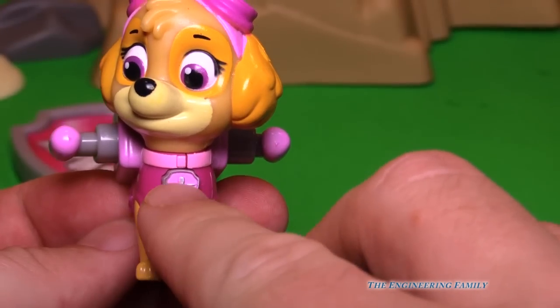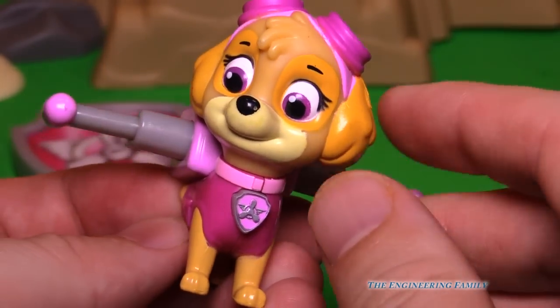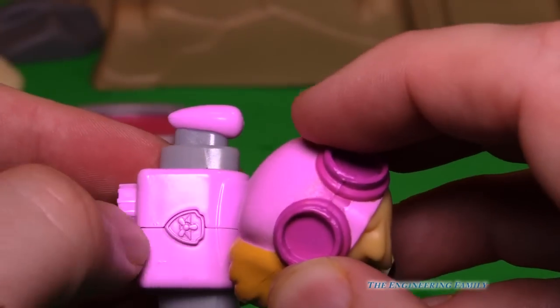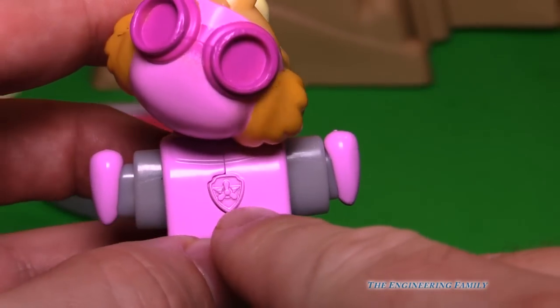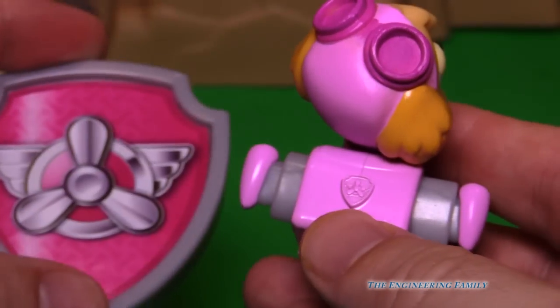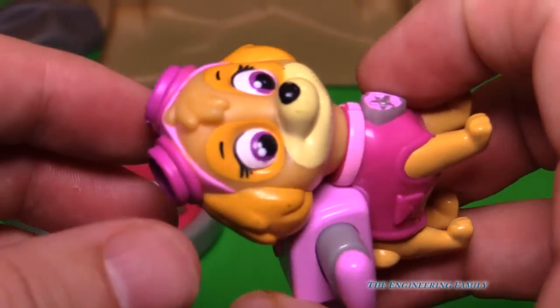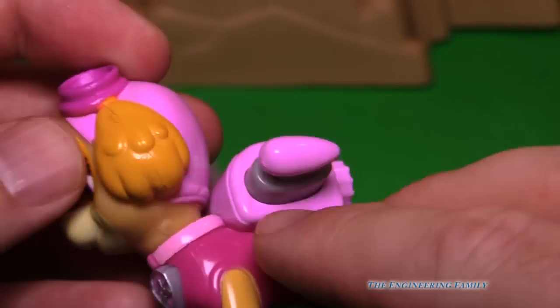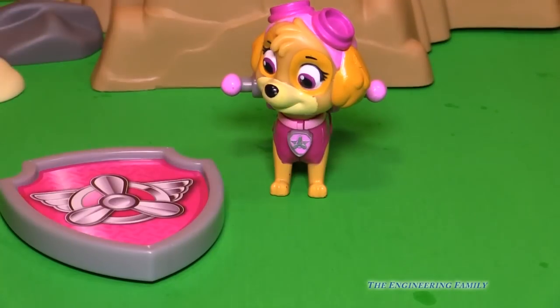All you have to do is push her badge and out come her wings. You can see she's got her goggles on, but those don't come down, and she's got her jet pack. Right there, that's her Skye badge. She's got a badge on the figure and she's got one here. She's wearing her little pink jumper, and it looks like she's even got a little pouch there to store things. So that's Skye.